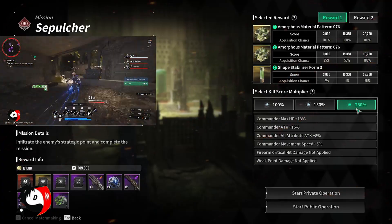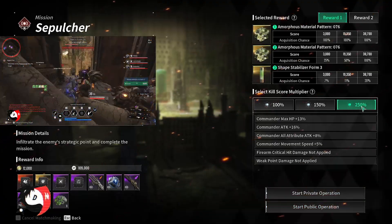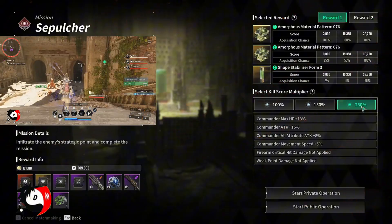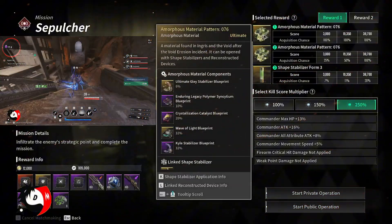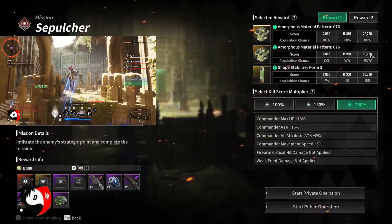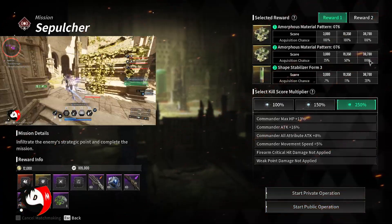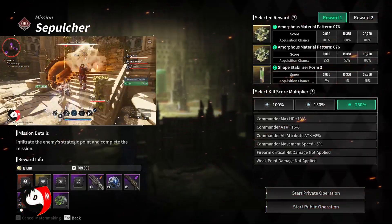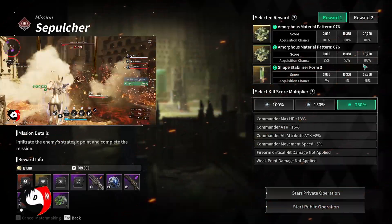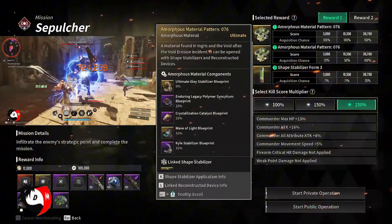With the new changes to the infiltration operation, where you can set it up to 250 percent, even going into the public lobby makes it so much easier to get double the drop rates for these amorphous materials. One thing I recommend however: try to keep an eye out on the score, because sometimes people rush so fast that enemies disappear and you end up losing only by a hundred and miss the second draw. Make sure you keep an eye on the score so you can get that extra hundred.